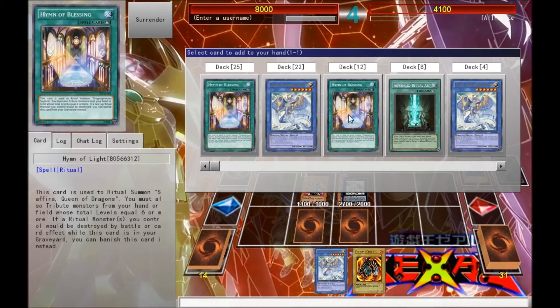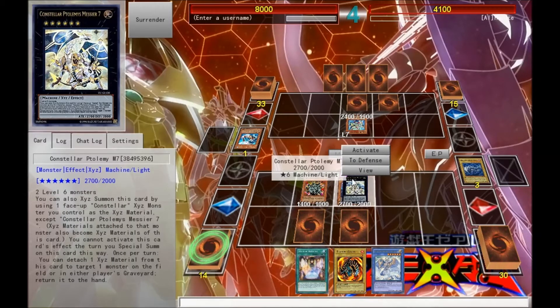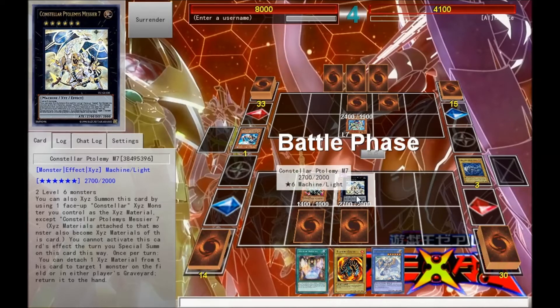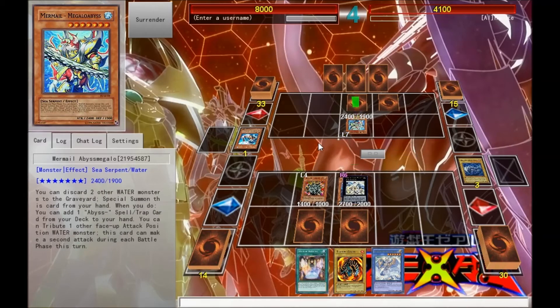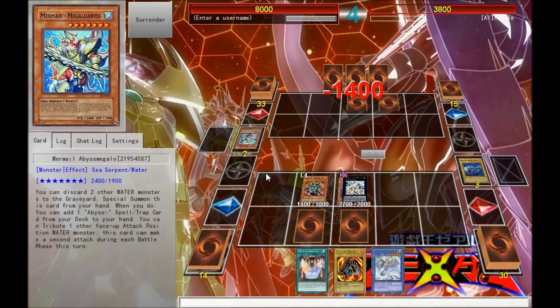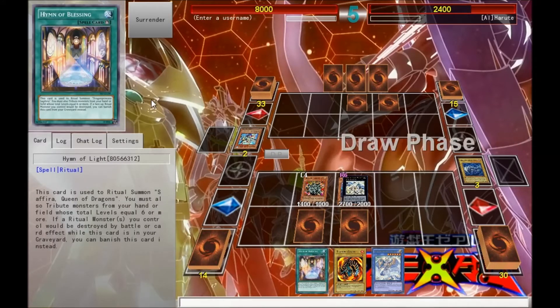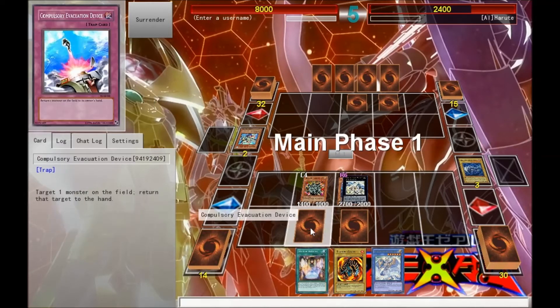Hymour of Light, Hymour of Blessing, Hymour of Light. Don't really want that in his hand, so he can do Special Summon next turn. Hopefully I get a monster next turn I can use this for. I thought about doing Advanced Ritual Art, but no, I'd rather have the Protection.